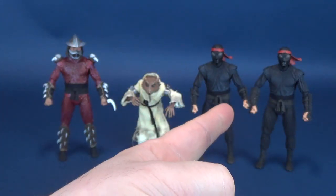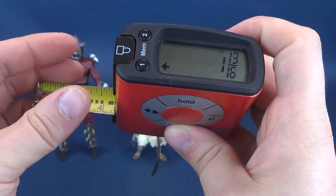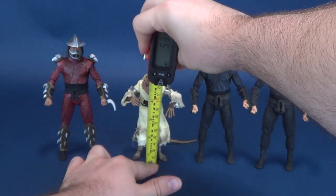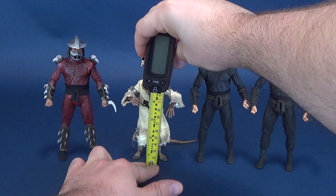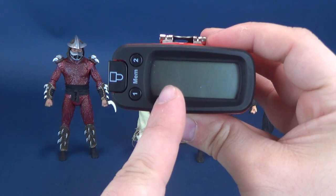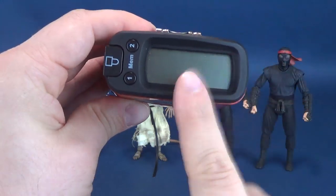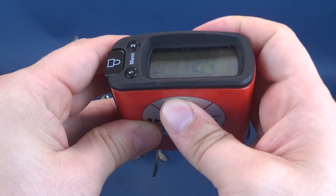Obviously because we have two foot soldiers, I'm not going to do the dimensions on both of those. We're going to go next to Splinter. Splinter is smaller than all the others — just how small is he? Taking the UltrameasureTron 5000, you're looking at a figure that's 5 inches in height, which works out to just a little over 12.7 centimeters tall.